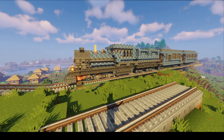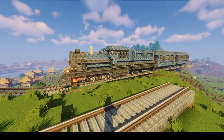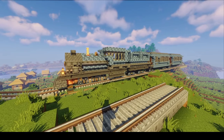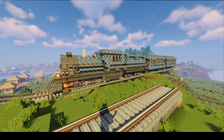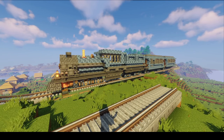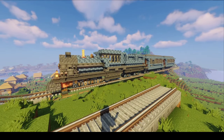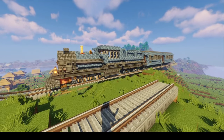Tip number one: figure out a theme for your build. This is probably good advice for any build, not just for trains. I was inspired by the Orient Express, so I decided to make something luxurious. I also decided to make a color scheme based on the color blue. What's better than just going out to build a train is going out to build a specific kind of train. Once you know the general idea behind your build, it becomes much easier to come up with creative ideas.